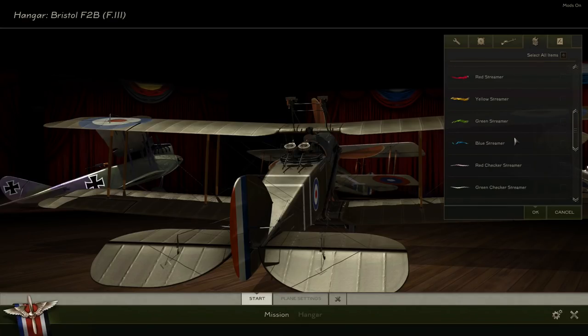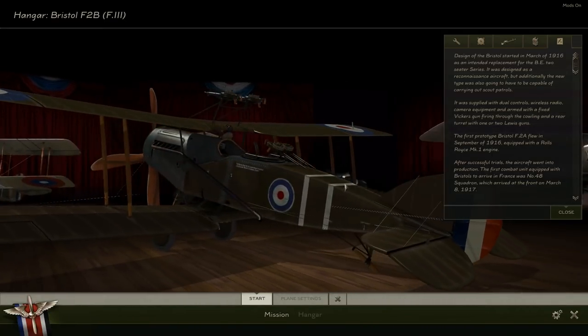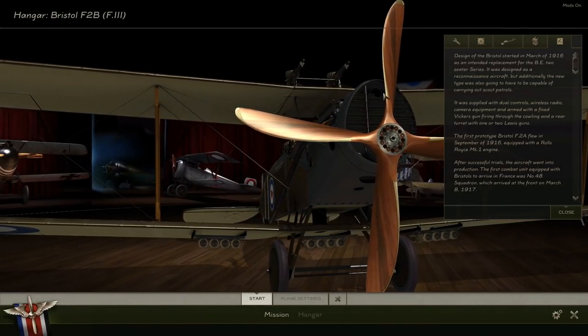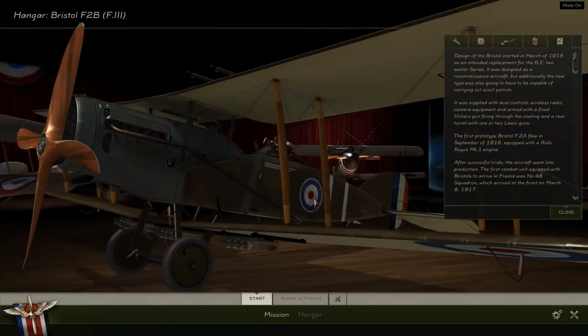Design of the Bristol started in March 1916 as an intended replacement for the BE2 two-seater series. It was designed as a reconnaissance aircraft but the new type also had capability for carrying out scout patrols. It was supplied with dual controls, wireless radio, camera equipment, and armed with a fixed Vickers firing gun through the cowling. Let's have a look at that — must be just above, as I can't quite see where it would be.